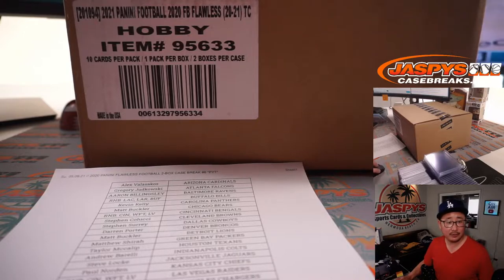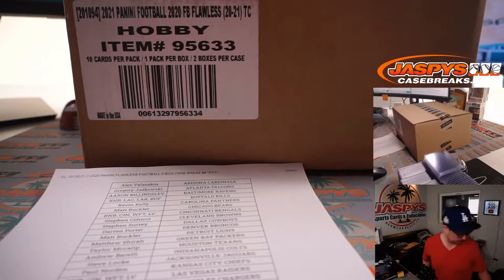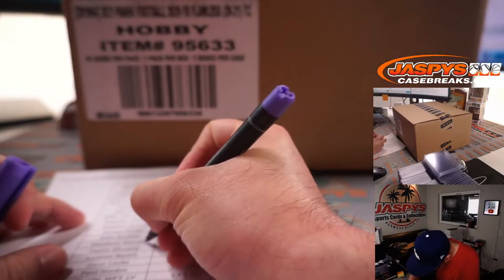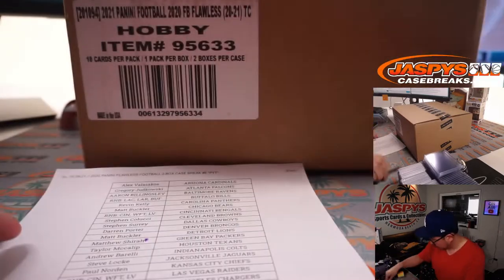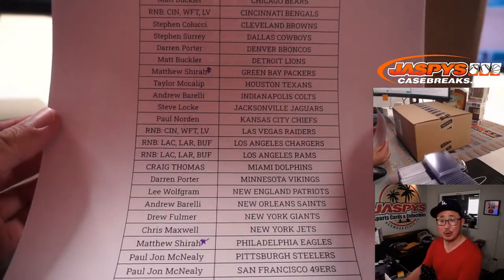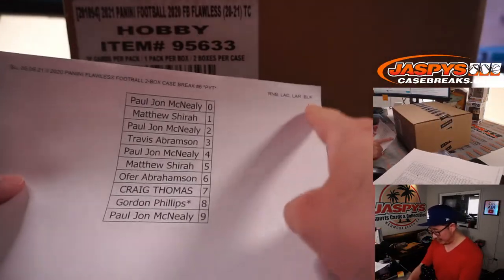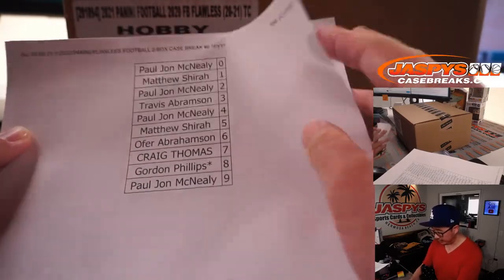Who had the official last spot mojo before I pulled these teams for those number blocks? I think it was Matthew Shira with Packers and Eagles. So let's get those last spot mojo stars next to your name. 60% of the time, last spot mojo hits 100% of the time. Here's this three-team number block — you get a block of numbers just for those teams. Just pick your team six.